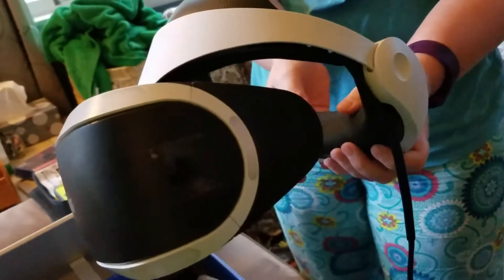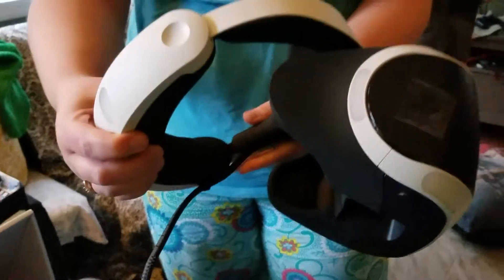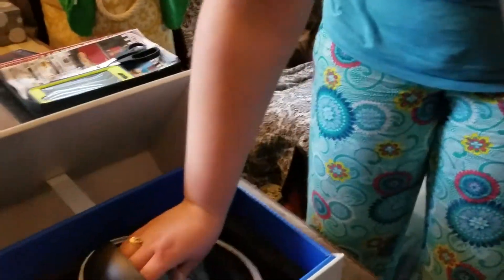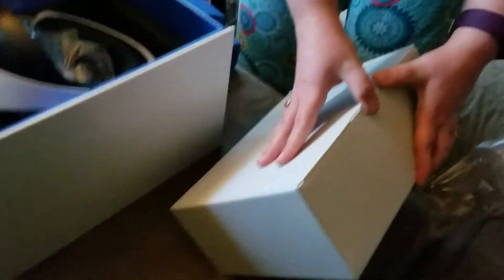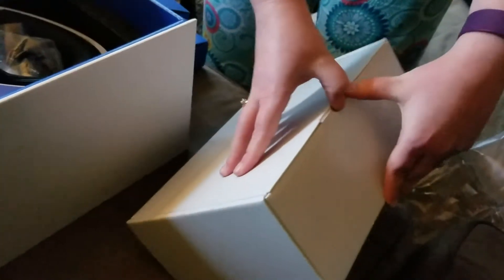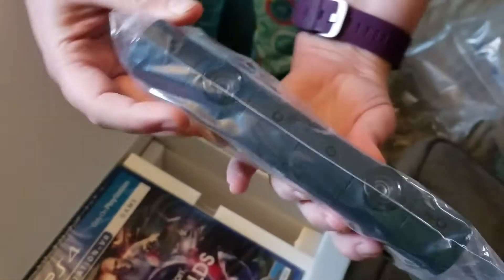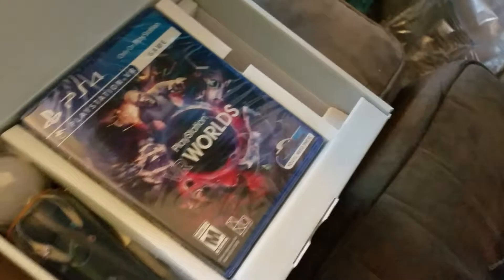I'm sorry but the lighting in here isn't that good, the house is a little bit older. Oh look at that — hey, fancy! Awesome, awesome, awesome. Yes, finally — we've been waiting! More cords to plug up. Little pile of boxes we got here. I'm guessing in here are the move controllers, the game, and the camera. It's a new camera too! This is VR Worlds, and that's the new camera — isn't it? That's cool. New controllers!